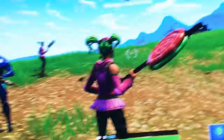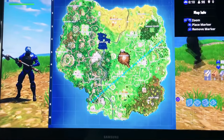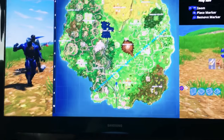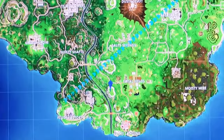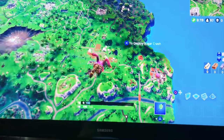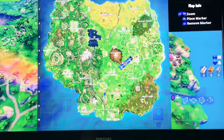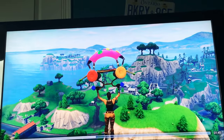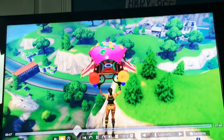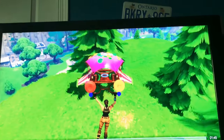As you can see right there, you can see a little battle pass sign. I'm going to show you on the map where that is — it's right there. We're going to go there. I'm falling down right now and, as you can see, the mountain is right there on the map — I marked it.